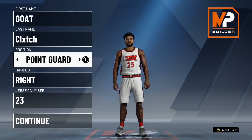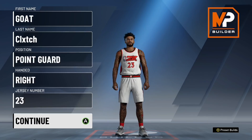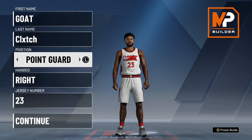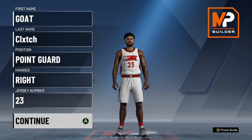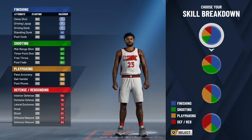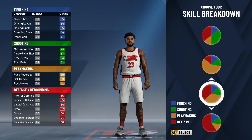The very first build is going to be the two-way slashing playmaker. Obviously, everybody knew this build was going to be on the list — you can't have top three best point guards without it. Make this build a point guard; height and body shape does not matter, that's personal preference. Moving on to skill breakdown, we are going to pick the defensive playmaking pie chart. This build is going to be able to get 61 badges, so make sure you pick this pie chart.